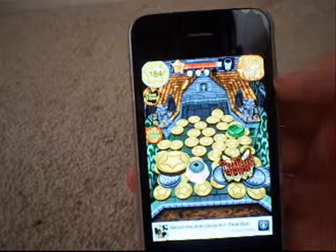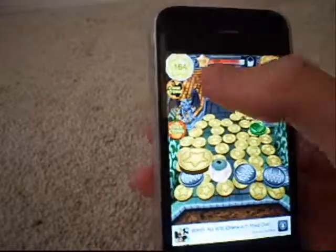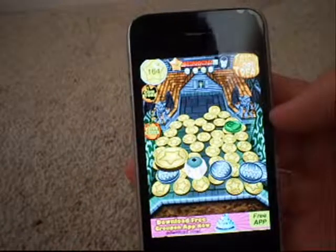At the top right shows how many coins you currently have — 164. It's going on its own I think. And there's a little timer there, you can see it going down from 21 seconds. It also says what rank I am — I'm currently level 102.